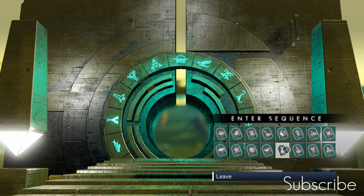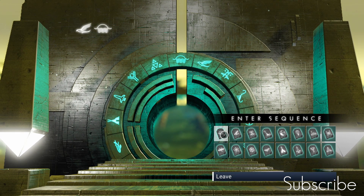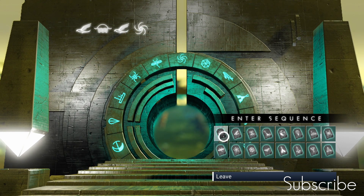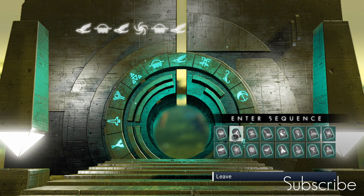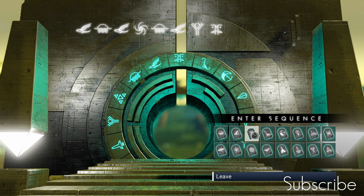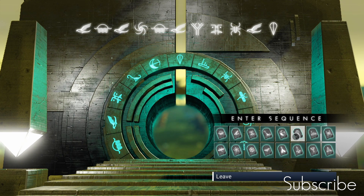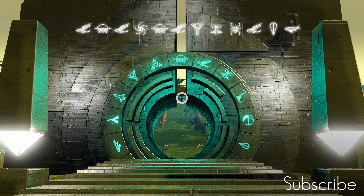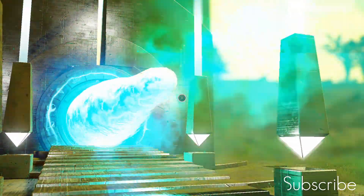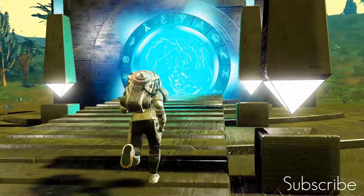So the address for this system is: bird, jelly, bird, the spinny galaxy thing, jellyfish, bird, the Y symbol, totem, ant, bird, balloon, and whale. Put those portal glyphs into an activated portal, wait for it to do its thing, jump on through, and I shall see you on the other side.